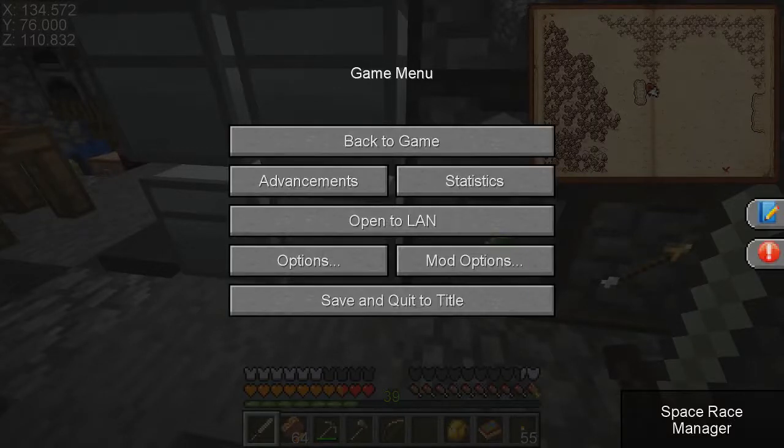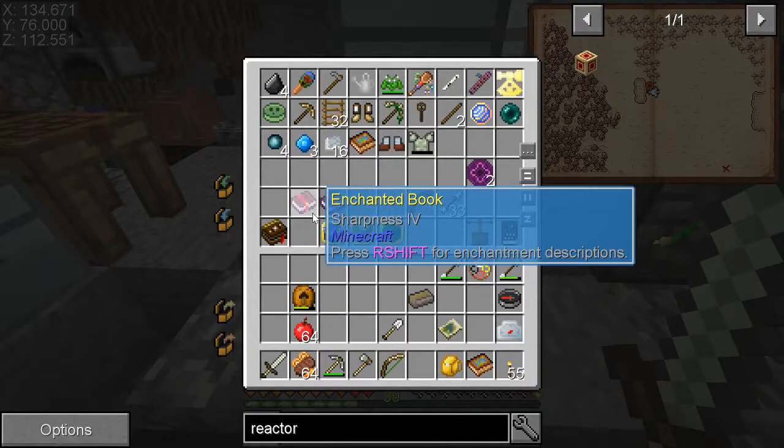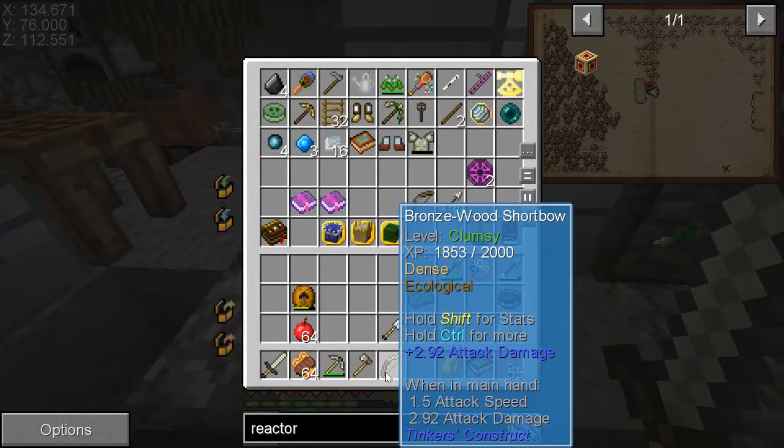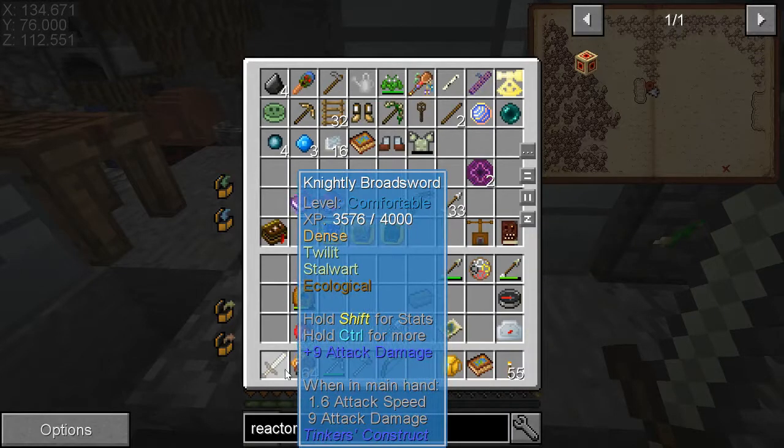Hey guys, JustTheGuy here with another episode of SevTech. Let's get to it. First off, I had these books and I thought I'd try to put them on, but unfortunately they don't work on Tinker's Construct weapons. So I can't put Power on my bow and I can't put Sharpness on my sword.